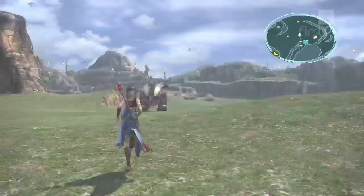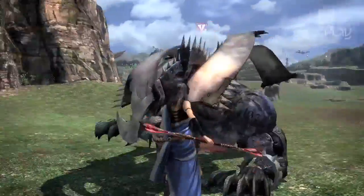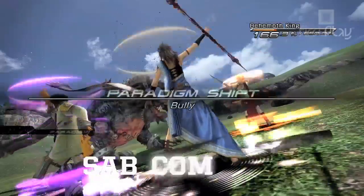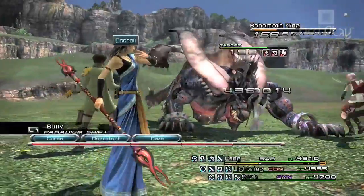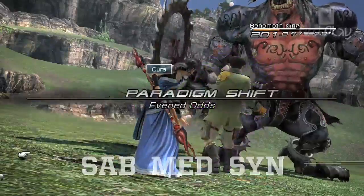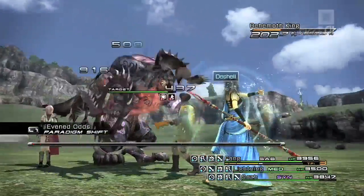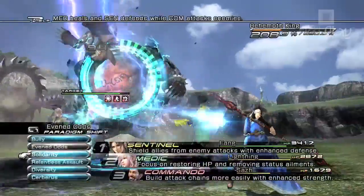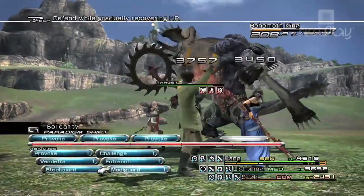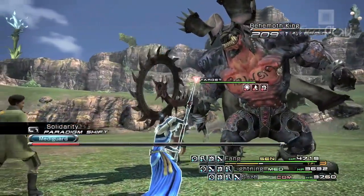If you're facing sterner enemies or a boss with a health bar longer than the M1, a different setup is required. We're now using Fang, Lightning, and Sazh. Start with the Bully paradigm so the Saboteur can debuff enemies while the Synergist buffs the party. You may need to switch to Even Odds to bring your Medic into play, but once everyone's fighting fit, switch to the attack-minded strategy from our previous example. If you're in danger of getting overwhelmed, switch to Solidarity to allow your Sentinel to draw enemy attacks while the Medic heals, and if buffs wear off, spend another couple of turns in Bully.